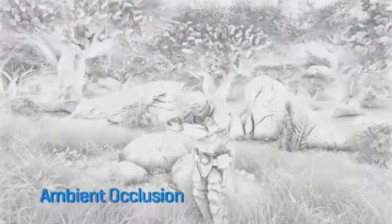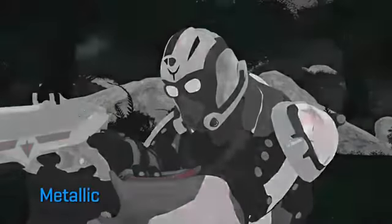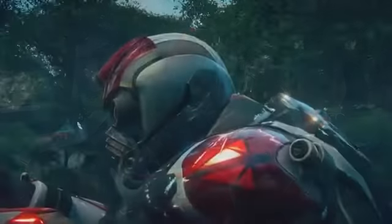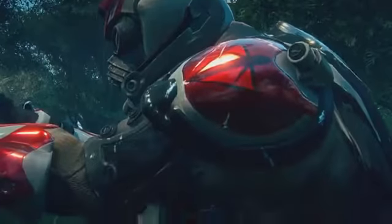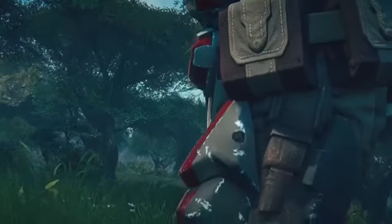Here's an example of our advanced shader network and all the different layers that complete the look of this character. Take notice of the reflection of the world in the character's shoulder pad. All the details in the leather, the different types of materials that make up this character — Forgelight allows us to create very realistic looking materials.